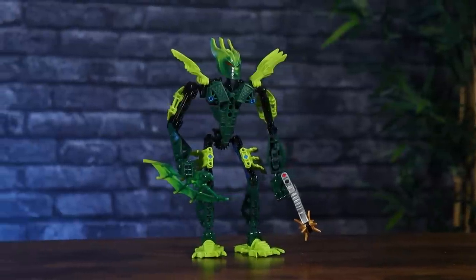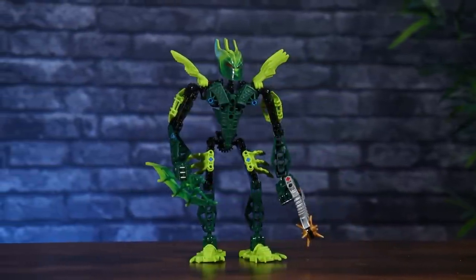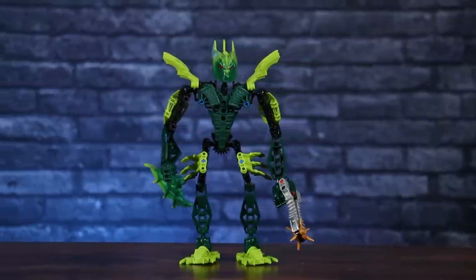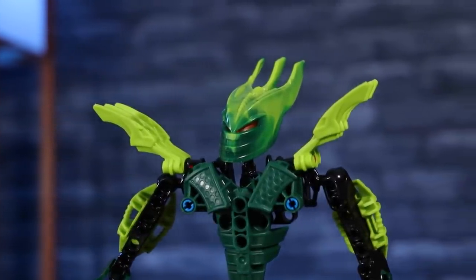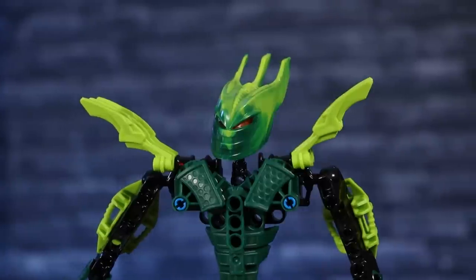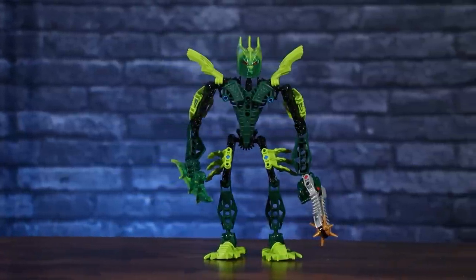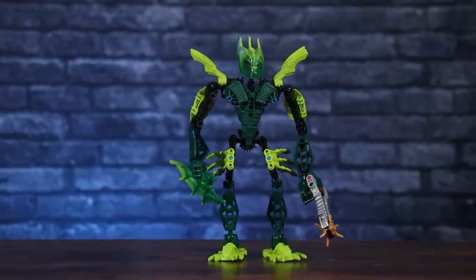Next up is Gresh, who has a very contrasting, lanky look to him. While I desire some more detail, it flows very nicely and nails the color scheme. The black parts used as the inner limb structure hide well behind the lime and dark green parts. This is accompanied by a very pleasant translucent orange face and one of my favorite helmets so far in 2009 — the anatomy has so much life and expression. Unfortunately, my Gresh is missing a key piece that would form either a Kimbo dagger or a shield, which is a massive disappointment, but I can't hold that against the set — just the seller.